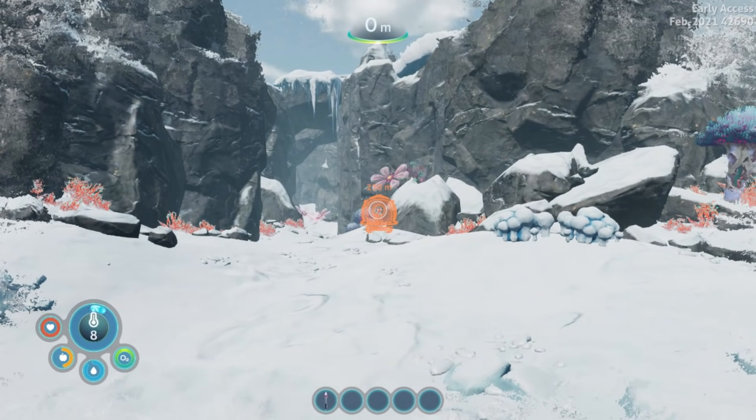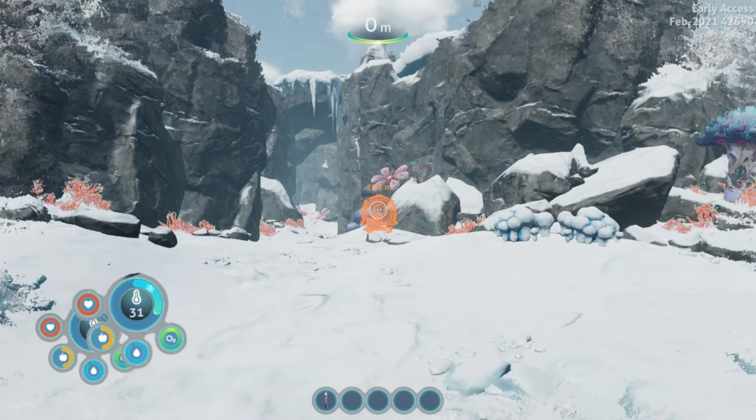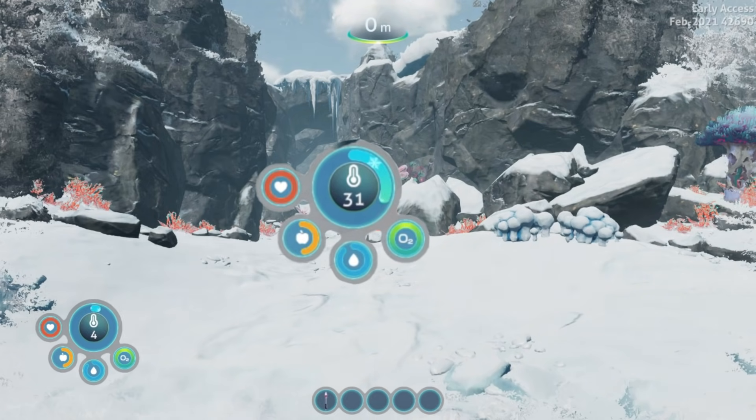We're starting to freeze, so let's understand the user interface. The UI holds all the information you need to survive. The first two to look at are temperature and oxygen. Since we're above the water, we see our temperature as the larger of the two. When you go below the water, this will flip-flop and oxygen will be the larger because that's the one that matters most.